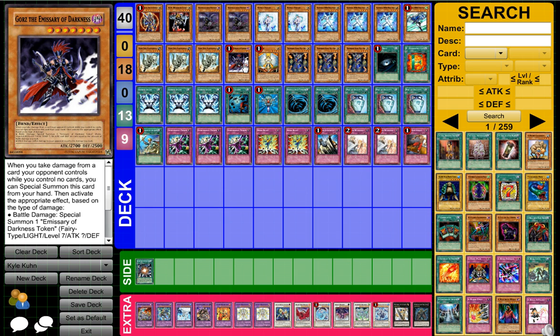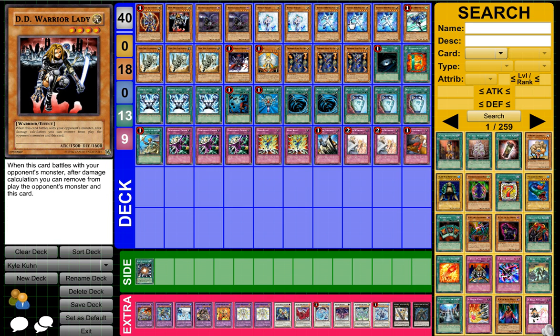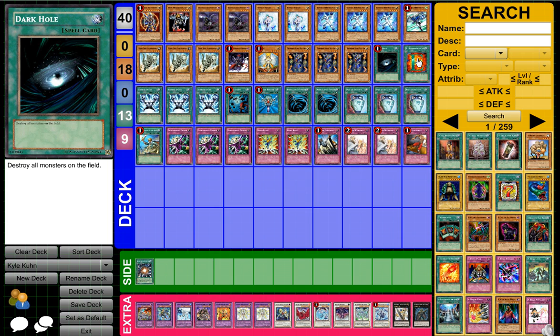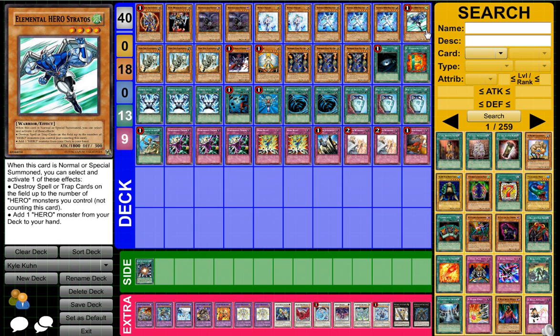Then we got Gorz, which is pretty nice and stops their Dark Knights. Then we got Honest, which works quite well because you have DD Warrior Lady plus all the Alius, and Honest is overall good — you can set Honest and it's a great defender. That works quite well with Thunder King as well, because Thunder King first turn is pretty much one of the best plays in Yu-Gi-Oh as long as you can back him up. Then we got the one Stratos — opening up with Stratos is always good, because if they Bottomless it you don't really go minus, plus he's still 1800 in general.